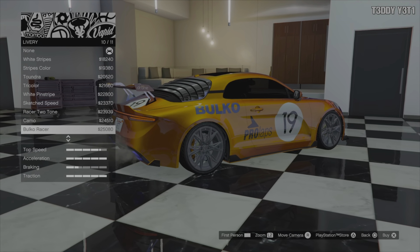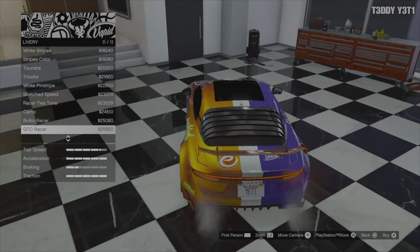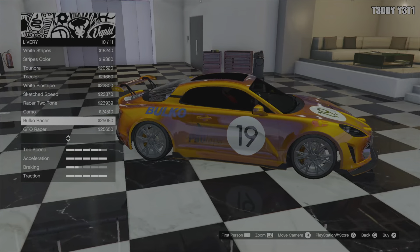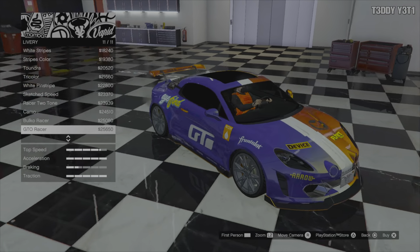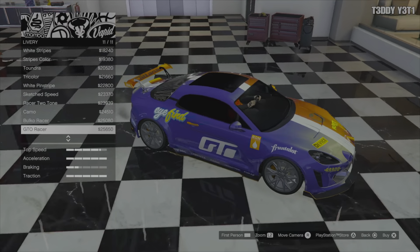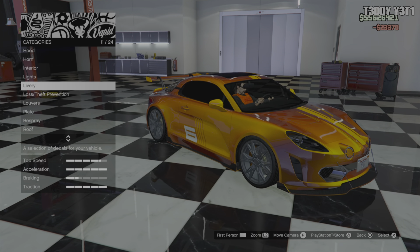Not too bad. The GTO racer — this one's kind of similar to the real car. Then we have another GTO racer that's half and half: you get the chameleon on one side and the blue and white on the other. I think we're going to go with that right now — we can always take it off.